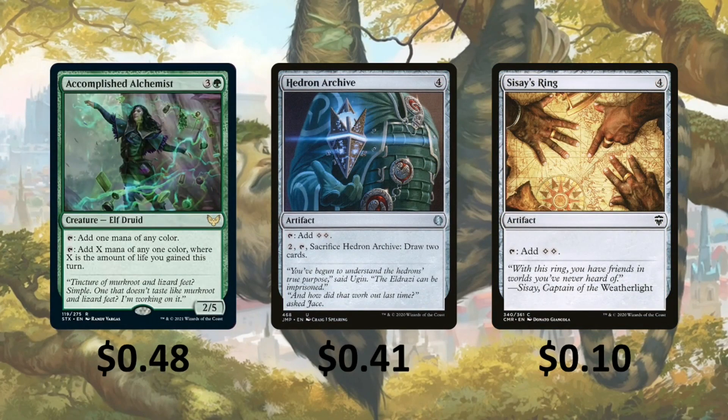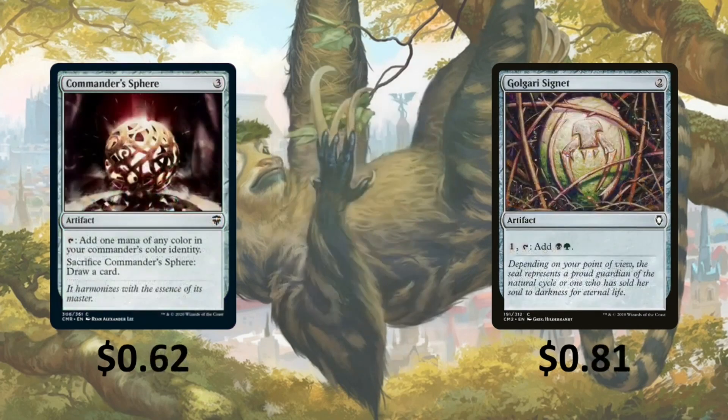Accomplished Alchemist taps for one mana of any color, and you can tap it to add X mana of any one color, where X is the amount of life you gained this turn. Hydron Archive taps for two colorless — you can pay 2, tap it, sacrifice it, and draw 2 cards. Sisay's Ring also taps for two colorless. Commander Sphere taps for one mana of any color but you can sacrifice it to draw a card. And Golgari Signet — you can pay one, tap it, and get both Golgari colors.